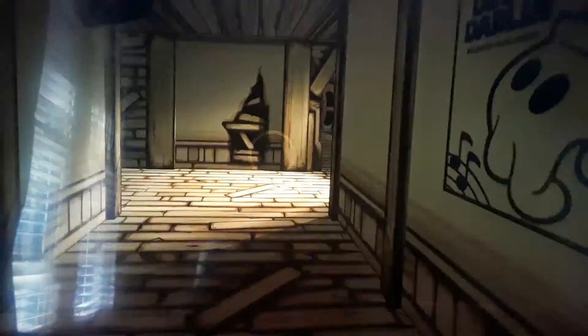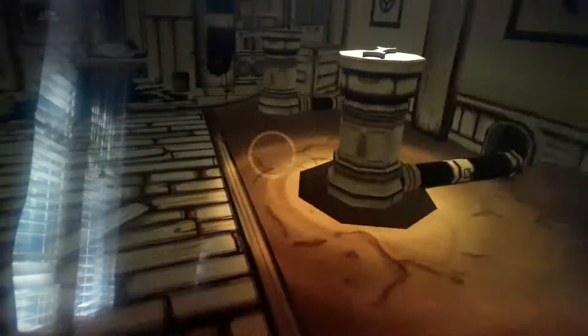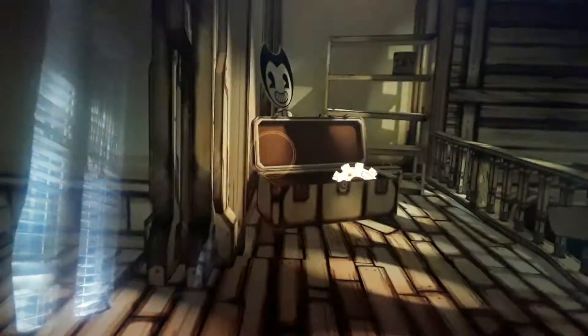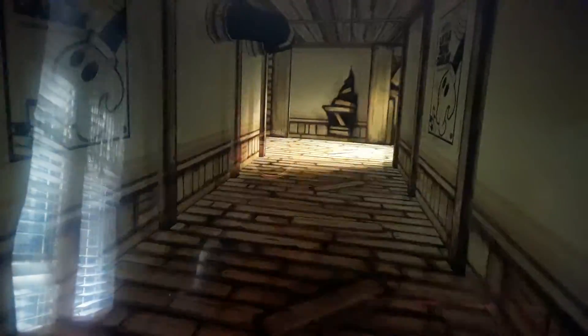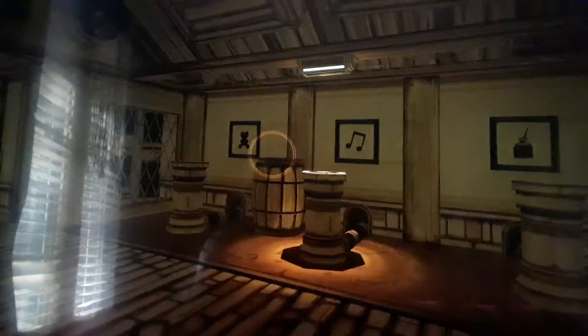We have gotten the book. Let's place it right there in the music department. Now let's go back to the ink machine. I believe there's a cart wheel thing somewhere. Row one completed — now we need two more objects. Let's go down here.